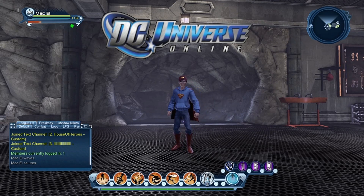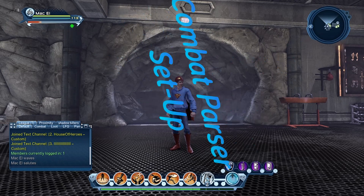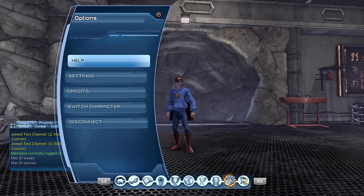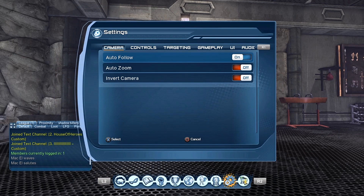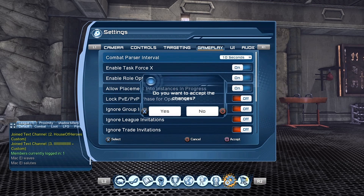Gotta salute DevDart for giving us such an awesome combat parser that we can actually use. Here is a quick video on an easy setup to get the most out of it. First, go to your gameplay settings — you'll see combat parser intervals: one second, ten second, thirty seconds, sixty seconds. Ten seconds is optimal because then in a minute you can get six results to compare.